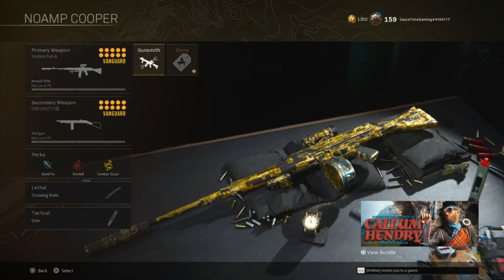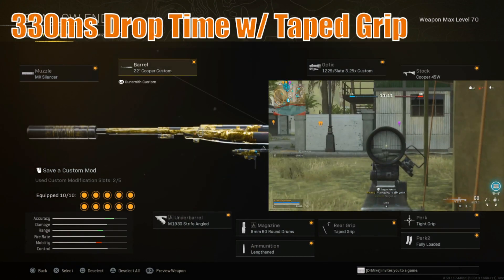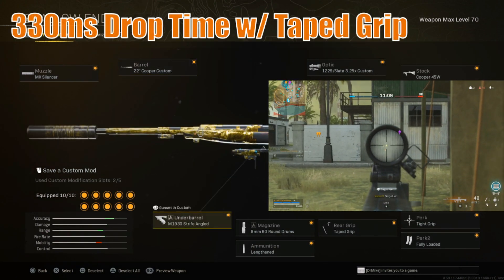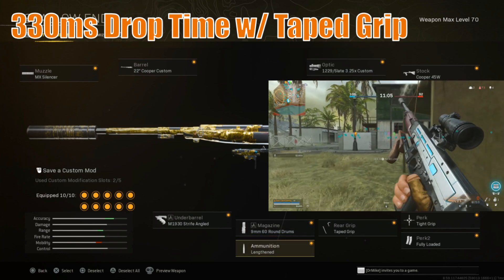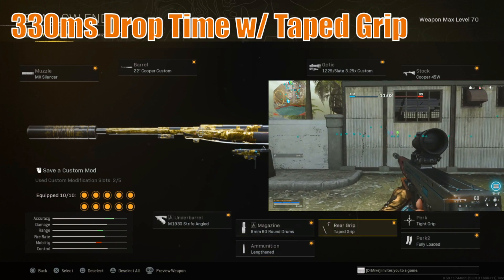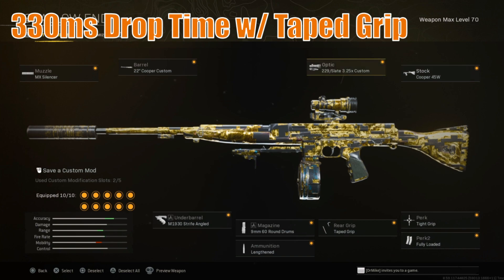Next up is the Cooper Carbine. We're running the MX Silencer, the 22 inch Cooper Custom Barrel, the M19 30 Stripe Angled underbarrel, the 9mm 60 round drum, Lengthened instead of Compressed Rounds for that extra bullet velocity and more consistent control, Taped Grip, Tight Grip, Fully Loaded or On Hand, Cooper 45W stock, and the 1229 Slate 3.25X custom sight — or whatever you prefer.